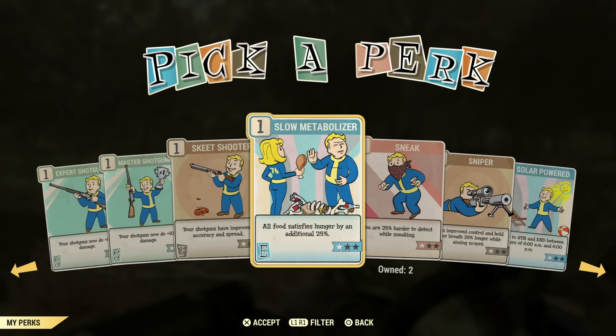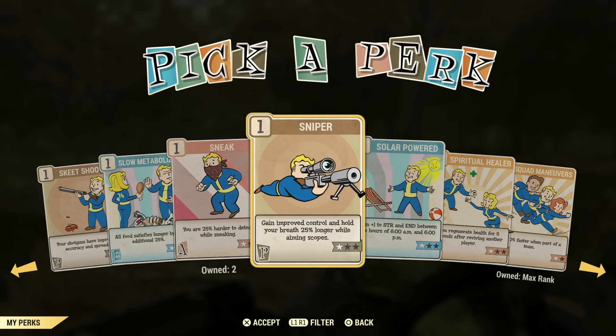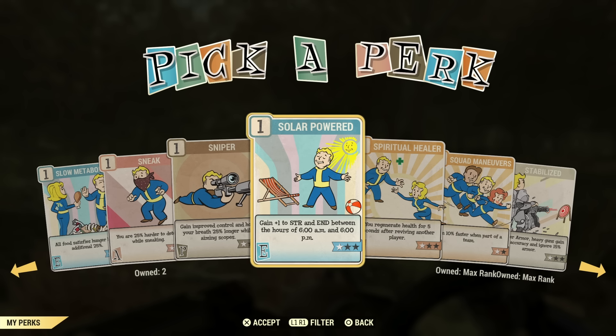Hunger and thirst really isn't a big issue anymore, so some perks for that aren't necessary. For a commando sneak-type build, I would assume you'd want Sneak on. You have to figure out what type of build you're going to have for these perk cards. This is more of a beginner's-type video. Snipers — I don't really find them very useful in the game. Maybe you use a scope on an AK, but not a necessity.